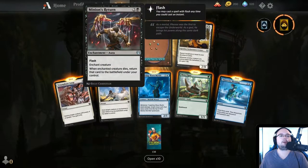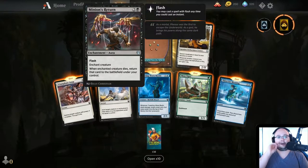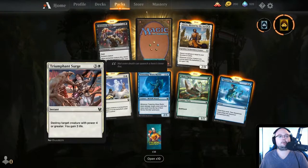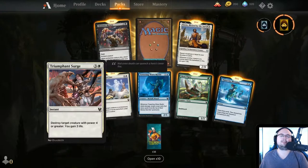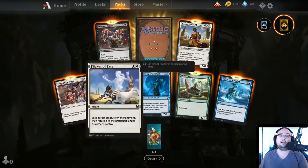Minions Return — when a creature dies, return that card to the battlefield under your control. Triumphant Surge — destroy target creature with power 4 or greater. This is actually a little bit expensive at 4 mana, not that great, though you gain 3 life.